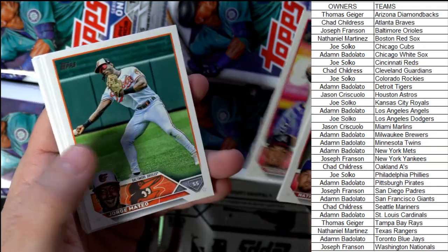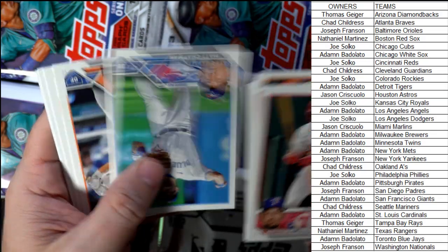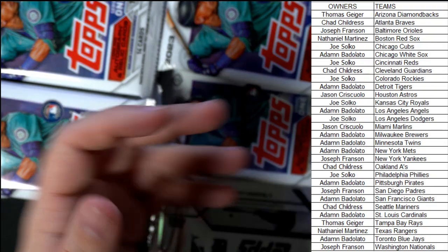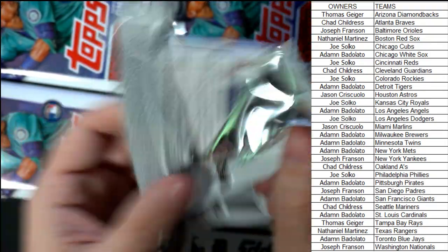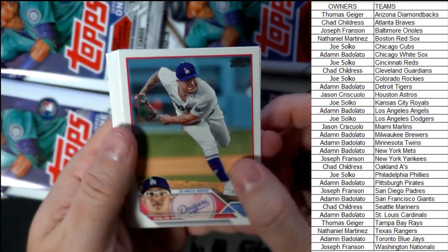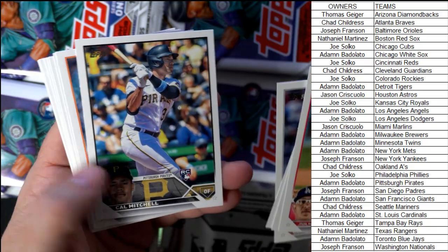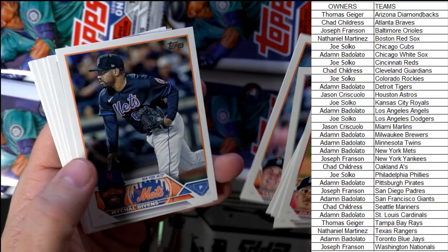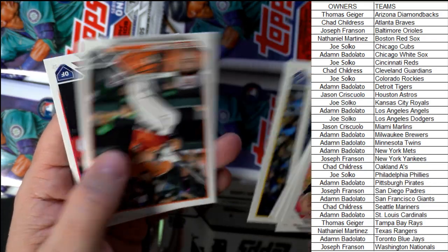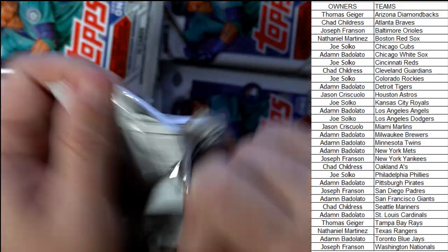Let's see here — let's see if we can pop a Mateo. Okay, there's Austin Meadows. Let's see what else we can chop out of here. I want to see some colors, some cool inserts. Where are some of our top rookies to get? We'll see some of those too.